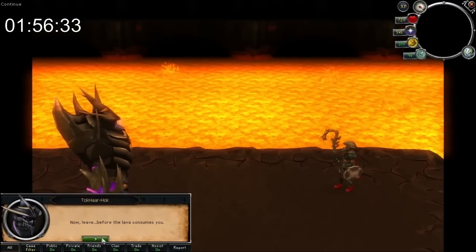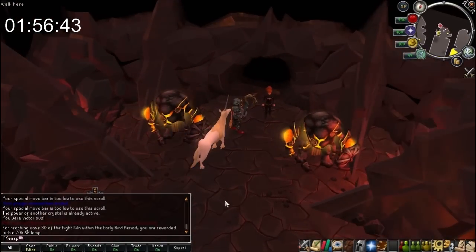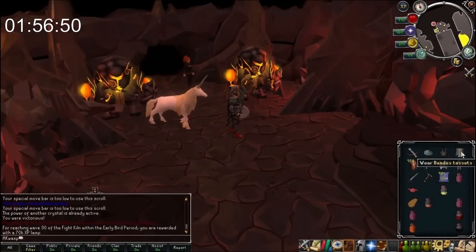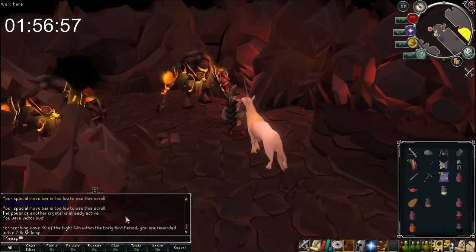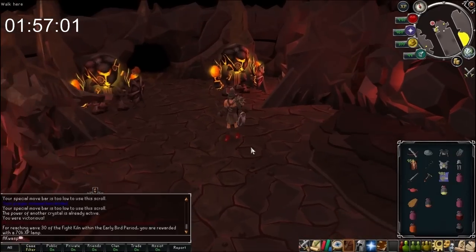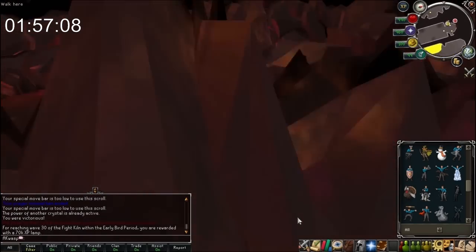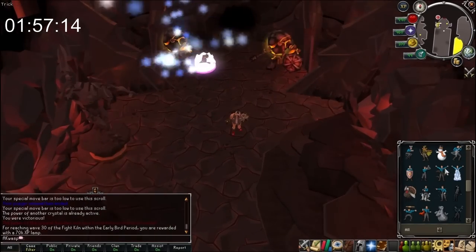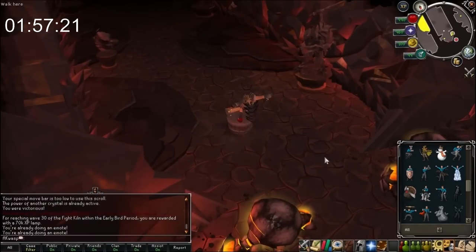Despite being almost out of resources, I did actually have a significant amount of crystals left over, so I could use restore crystals and constitution crystals to regain some health at the end. Because I finished the minigame within two weeks of its release, I received Jagex's early bird bonus, which was a 70k experience lamp in a skill of your choice. Unfortunately I kind of lagged out and gained that experience in Dungeoneering, which I meant to gain in Hunter. But oh well, not a total loss.